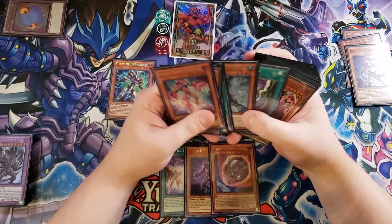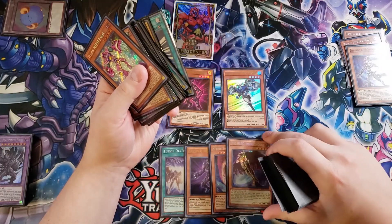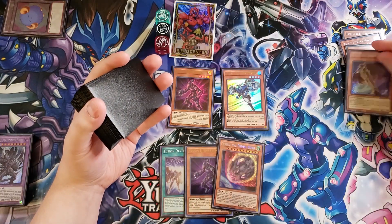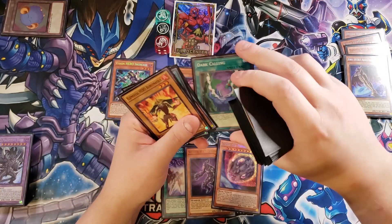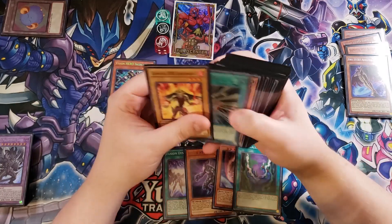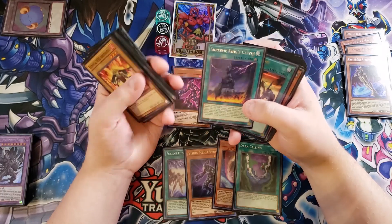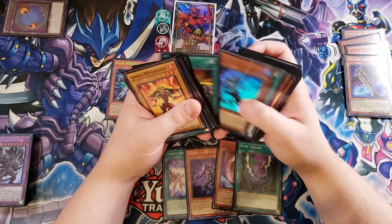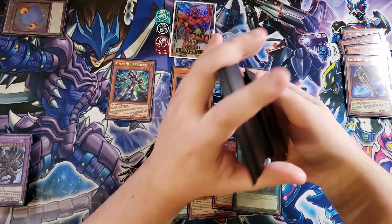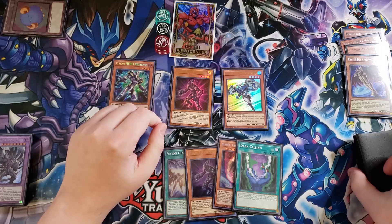Stratos is going to help us get an additional search of any hero monster we need. I usually search out A Dusted Gold, because A Dusted Gold gets us all sorts of different plays — you can discard it to search the deck for Dark Calling. But you can actually search more than just Dark Calling with A Dusted Gold. You have a couple of different targets: Dark Calling, Dark Fusion, and even Supreme King's Castle, which is super helpful for this deck to fusion summon into our Evil Hero monsters using cards other than Dark Calling and Dark Fusion.